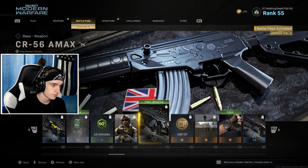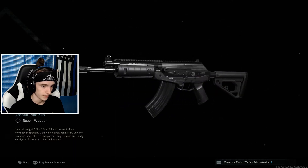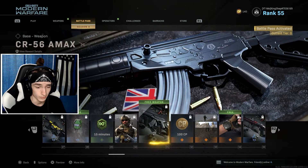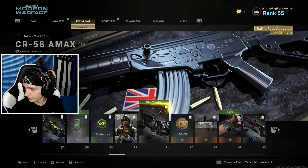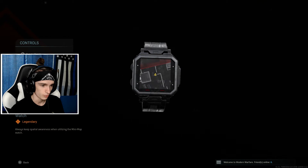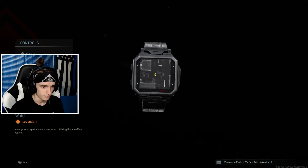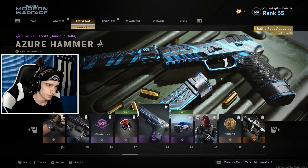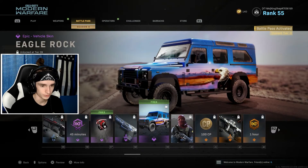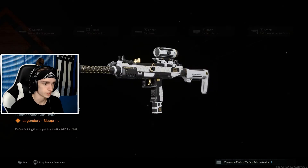We got the CR-56 AMAX — this is apparently supposed to be the Galil. I don't see it; it does not look like the Galil from Black Ops 1 at all. The Galil was probably my most used weapon in Black Ops 1. We got this mini map watch which is pretty dope — I see that being pretty OP in hardcore unless it's not real time. We get a Kar98 skin and a pistol skin that looks so much cooler.